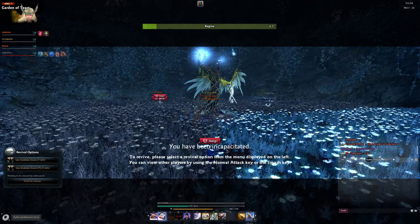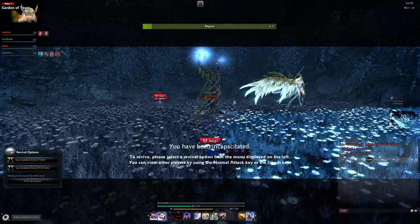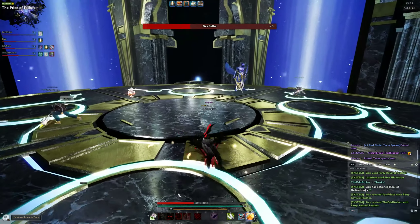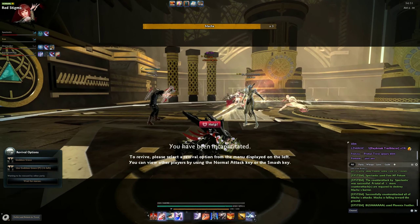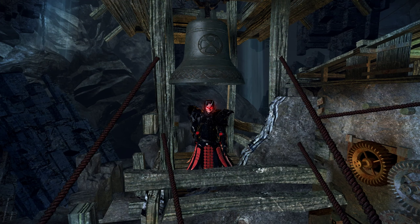Number three: don't be the player who is so obsessed with their DPS that they ignore dead party members. If you see someone dead, go revive them. There are exceptions, such as needing to handle an immediate boss mechanic first, but once you're freed up make sure you tend to your fallen comrades.